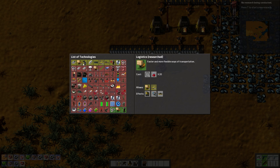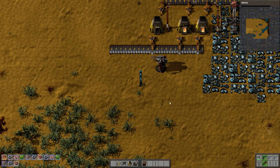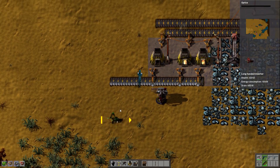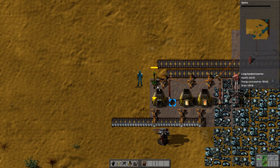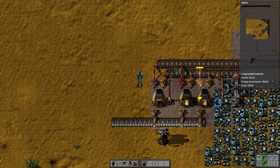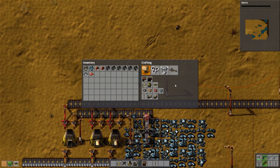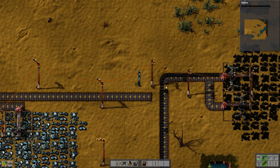Research is done. We'll just pick something for the moment — let's pick this one. We need three long-handed inserters. They're going to go here — these reach out basically an extra space so they can reach that far belt. Then we need one of these splitters, which is going to go here.